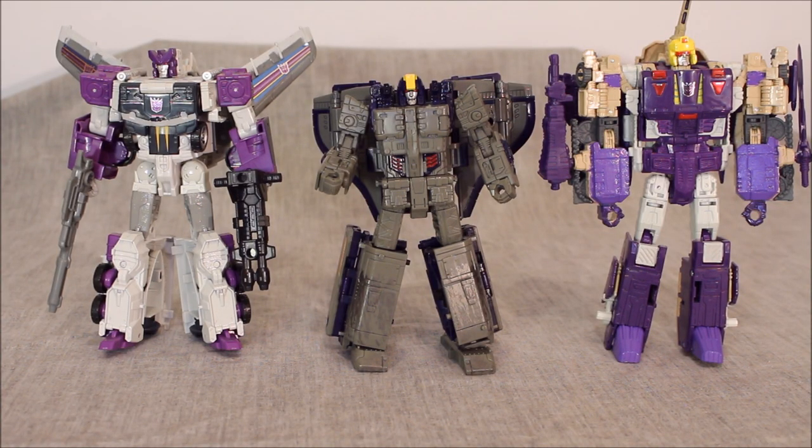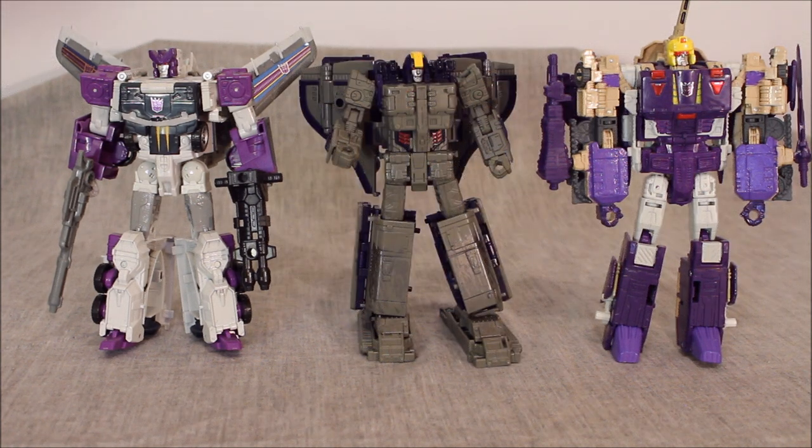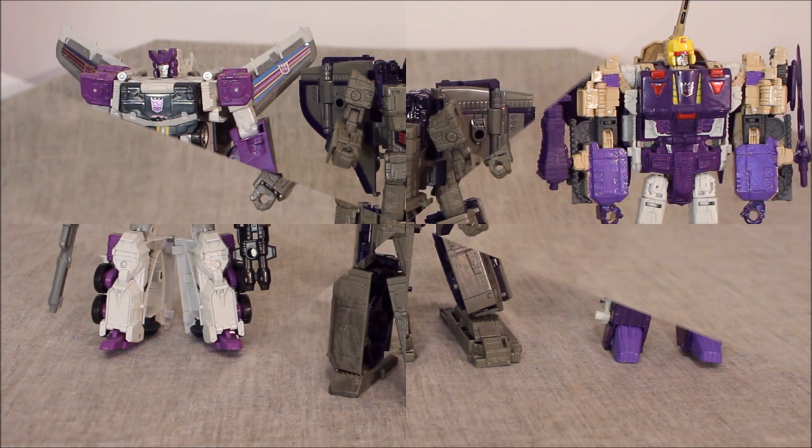If you want to know how he stacks up, here he is with Octane and Blitzwing. He's the smallest — Octane used to be the smallest, but now Astrotrain is. I feel like he should at least be comparable in size. You can sort of mitigate his diminutive stature a little bit if you use the snowshoe pieces. Is that a perfect fix? Probably not, but at least it puts him more in line with Octane, if nothing else. Maybe I can buy Blitzwing being slightly bigger, but then you have him wearing those huge boot feet.